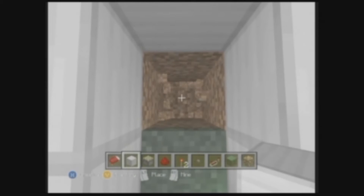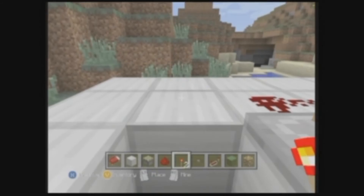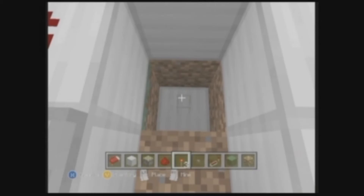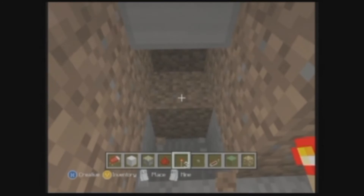Block that off, then come over here and delete where we placed that first redstone torch. Go down three blocks, then come up one block. Once you come up one block, place your redstone torch, then place another block and place your redstone torch again. If you do it right, the torch should be turned off. Do the same thing on the other side.